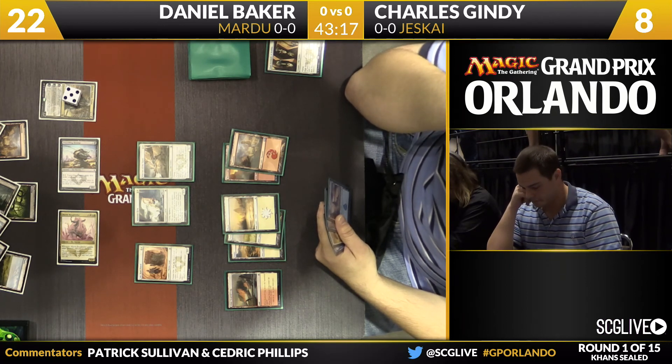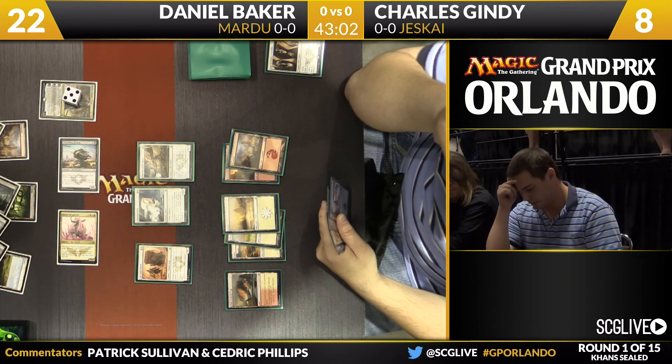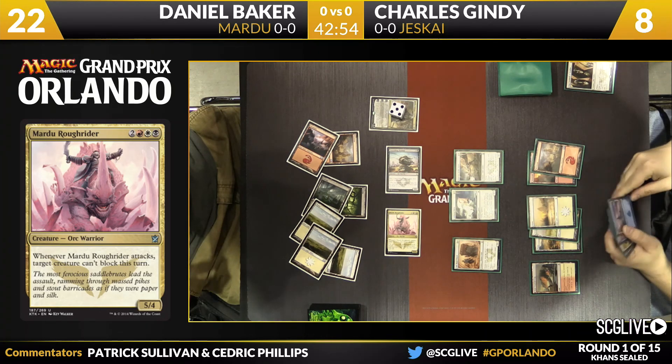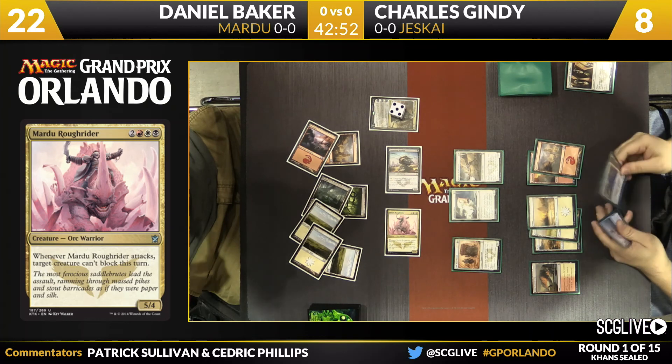Gindy looks through his hand — you can see an island, the rest hidden. He got off to a really nice start; the High Sentinels was a great play on turn five, but that got taken care of via Murderous Cut. Now Gindy's back is against the wall. The Mardu Roughrider looks very good in this game — it's super powerful. It's a bit of a slept-on card, partly because going up to five mana isn't always something you want, but its impact on the board is enormous.